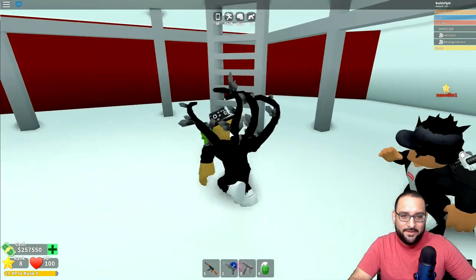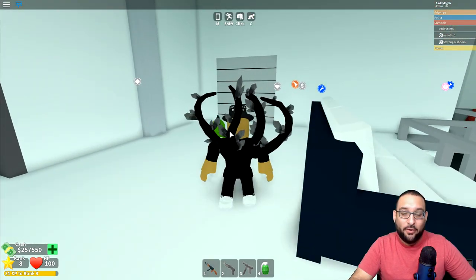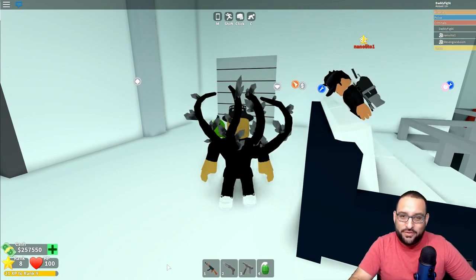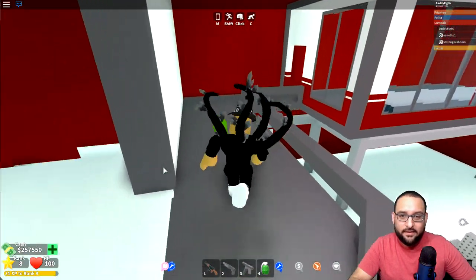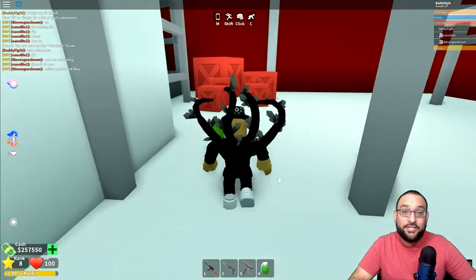There's a rocket here — cool. So the aliens are coming, which means the rockets are going to do something cool, I hope. Let's keep going — nothing up this way, nothing in this room. Hopefully they add some stuff here. Loving the new base though!